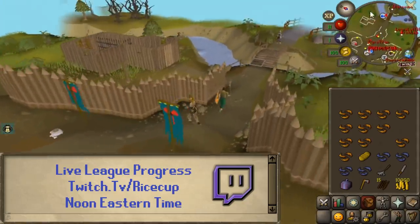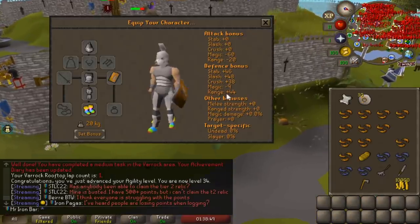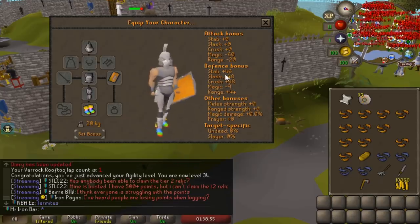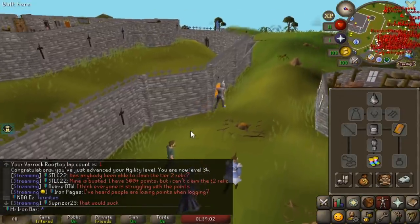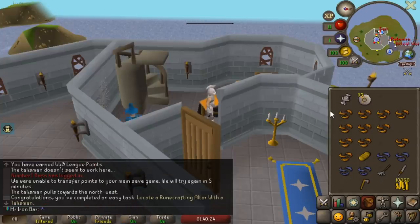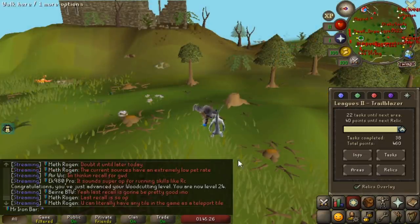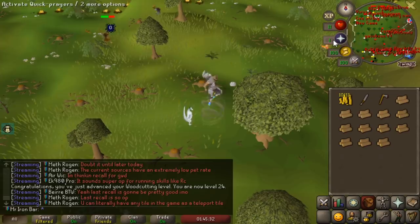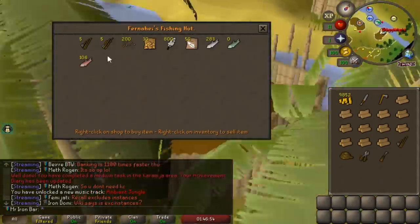We're gonna get ourselves some Ironman armor — look at these stats: 40 defense overall, and you don't have to worry about weight because you have a limited run. Here's a cool trick I learned — there should be some points for this, easy 10 points. There's a little teleport thing in this menu, which is really nice. Now we're going to buy ourselves some feathers and a fishing rod and do some fishing and cooking.